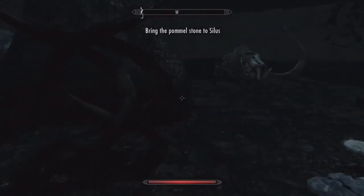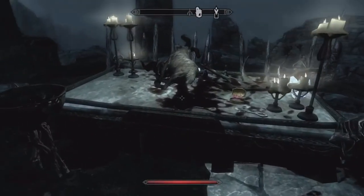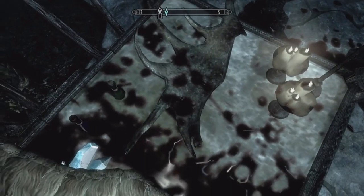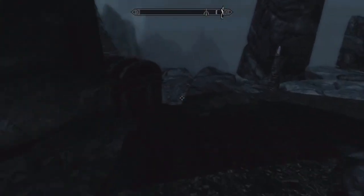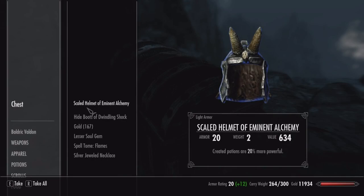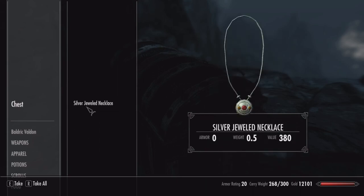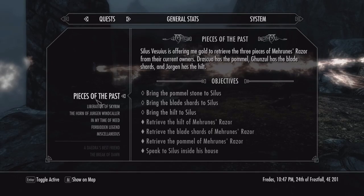We got all three pieces. Let's get this word of power. There's a cool gem, a Grand Soul Gem — definitely taking that — and the boss chest. We find ebony boots, a scaled helmet of eminent alchemy, and hide boots of dwindling shock that increase shock resistance by 40%. Nice chest. So we are at Pieces of the Past: bring everything to Silas.